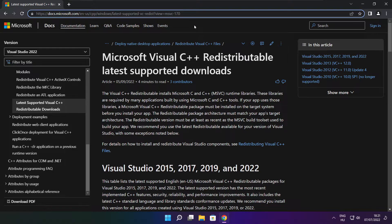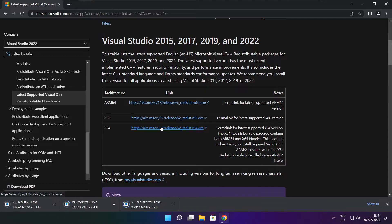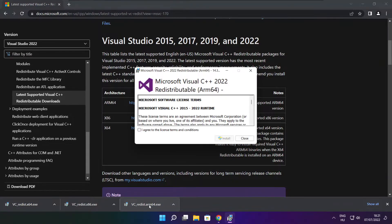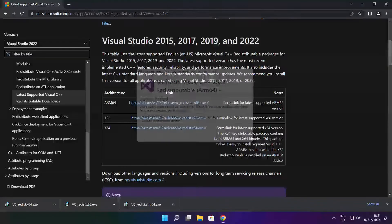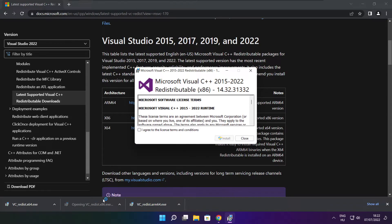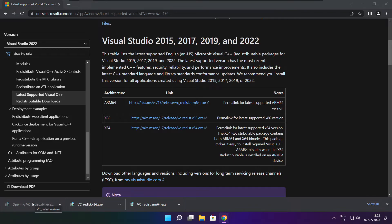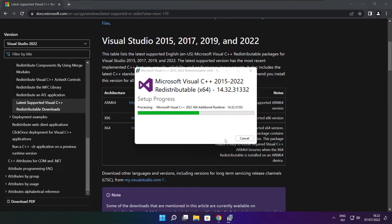Go to the website link in the description. Download three files. Install the downloaded files. Click I agree to the license terms and conditions and click Install. If it fails to install, no problem. Repeat for the other files. Click Close. Repeat for the other. Click Close.